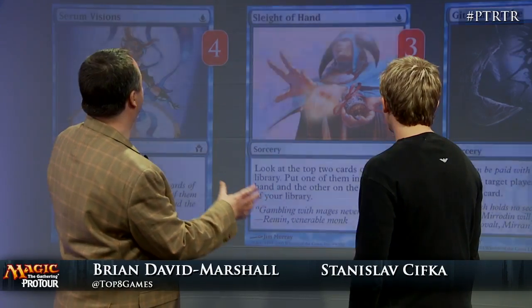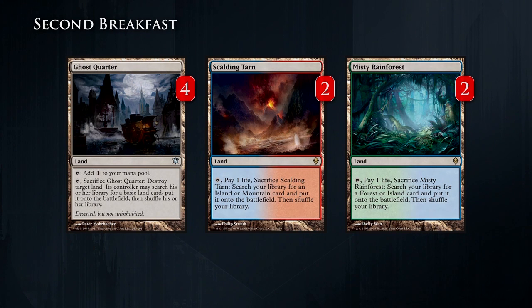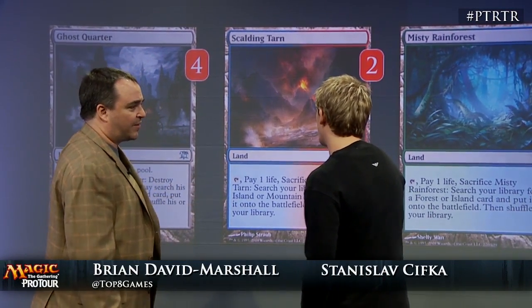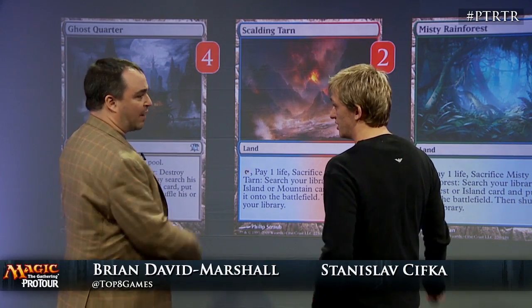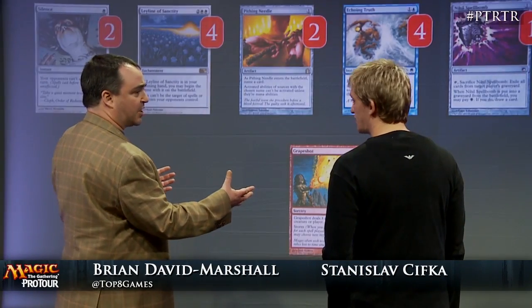You also have Silence in the deck — two of them. In any combo deck you need to protect it, and also it helps if you're going to kill your opponent on turn four with Lotus Bloom — you can silence your opponent so they can't cast a spell, buying you a turn. Ghost Quarter we already talked about. Scalding Tarn and Misty Rainforest — why mix them up? There's the possibility that someone will Surgical Extraction a land and you could theoretically have more in hand. There's no reason not to split it. And then you have seven islands and one plain.